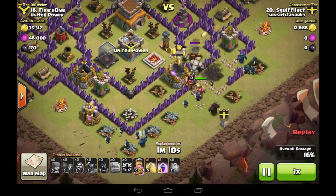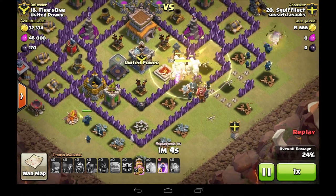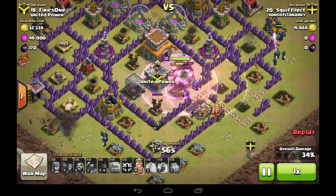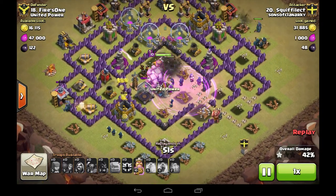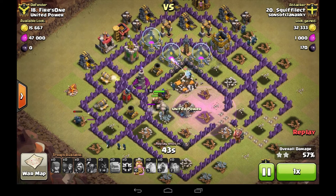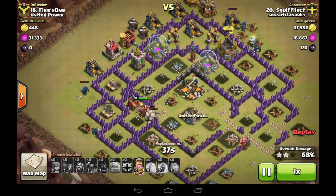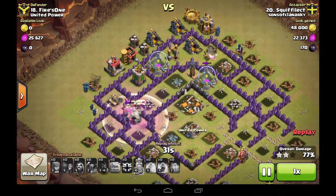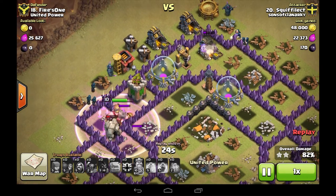I've put a P.E.K.K.A. on either side and one in the middle with the Barbarian King. So the middle group — the Golems, the Barbarian King, and the P.E.K.K.A. — they're all doing the business in the middle. The P.E.K.K.A.s around the outside are tanking damage so the Wizards don't have to, meaning the Wizards are going around clearing up the outside defenses. The Town Hall went down so fast I didn't even notice it. Look at those Wizards going around the outside — clearing house, clearing house.